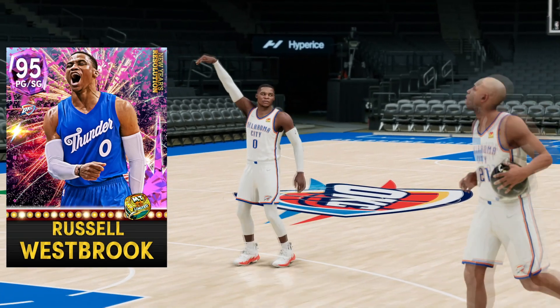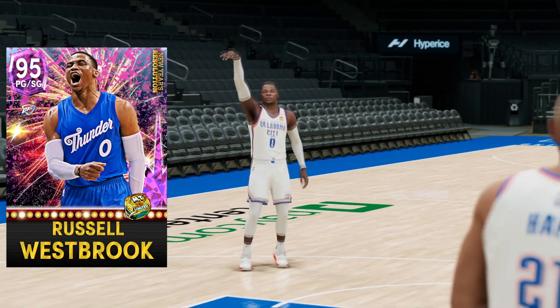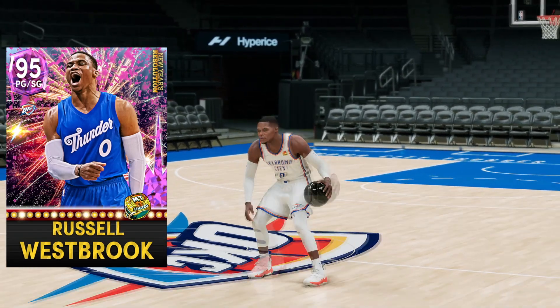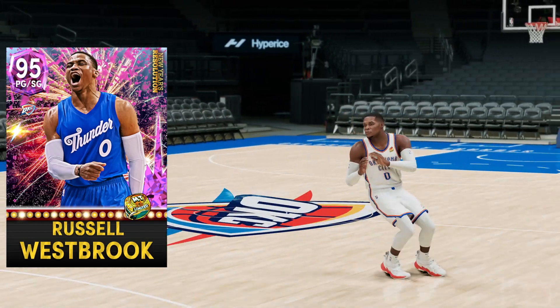But we're talking about a 6'3 guy with a 6'7 wingspan, one of the best slashers in the game. With his Evo he gets a 92 three-point shot and some crazy Hall of Fame shooting badges, basically doing his best Steph Curry impression. And with our coach we'll actually have a 97 three-point shot.